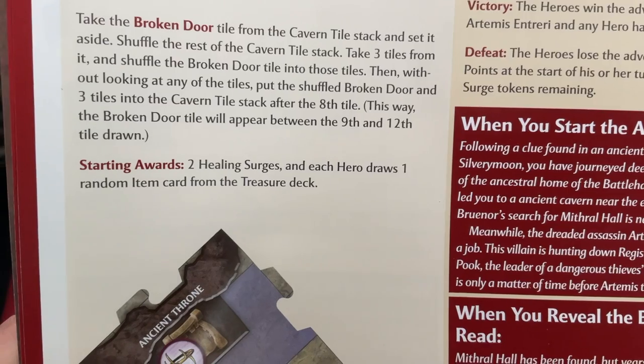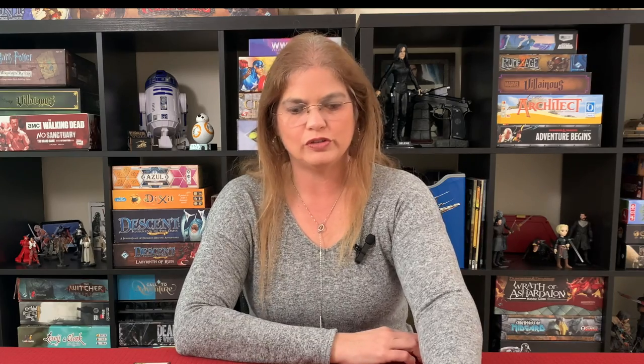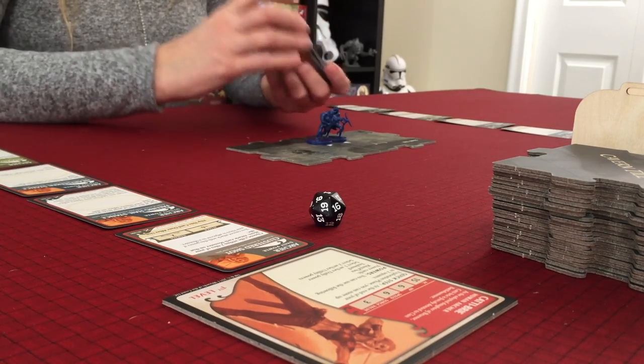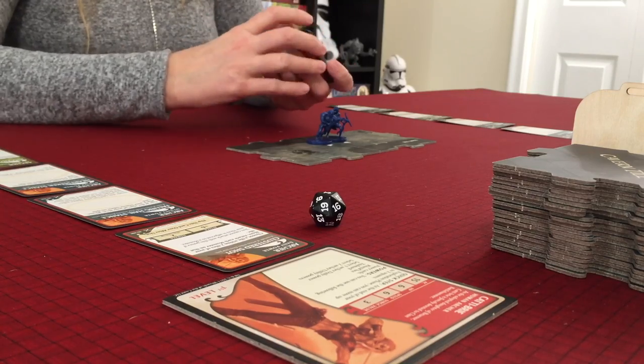For our starting awards, we get two healing surges for this adventure and each hero draws one random item card from the treasure deck. I have my two healing surges here. I'll keep them so you guys can see we still have two healing surges. Now it says everybody gets an item - let's go ahead and shuffle this. There's our encounters, and I'm not playing with the advanced cards yet. According to the rules, adventures one through four do not play with the advanced cards. After adventure five, we add the advanced cards which add more difficult encounters.